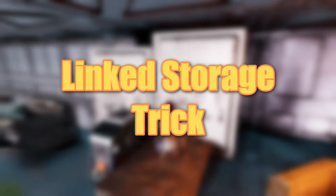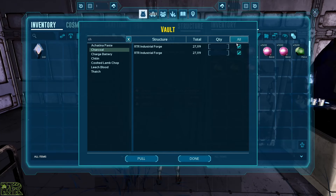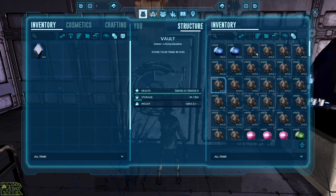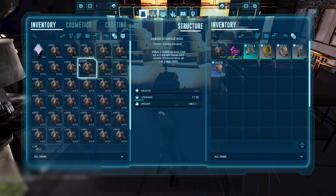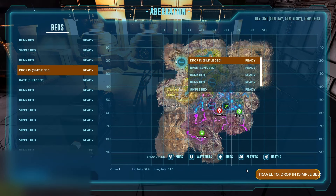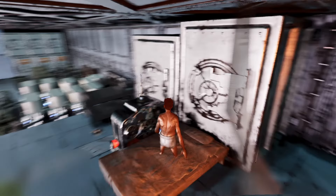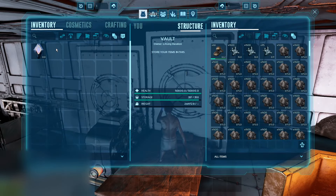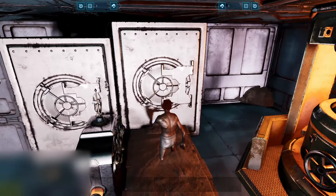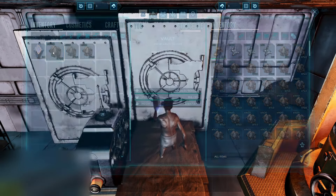I don't love this strategy as it feels pay-to-win, but it's the new meta so I'll show it to you. With the linked storage box, you can now teleport across the map instantly and carry large amounts of items with you. Set up a farming base in a resource-rich area, gather everything you need, and transport it back to your main base without defeating a single boss. Place two linked storage boxes — one in your base and one at your farming spot — bring some beds and a vault, farm what you need, store it in the vault, transfer items into the linked storage box, then teleport back using a bed and take the items out. It requires the new DLC, but it's now the easiest way to transfer huge amounts of resources instantly.